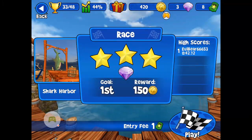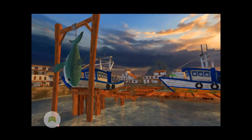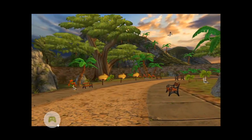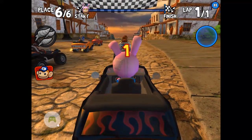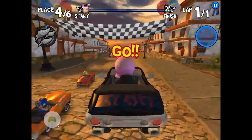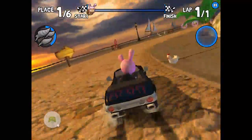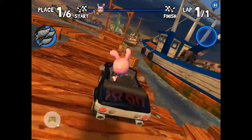Hey guys, today I'm going to show you all the shortcuts that are in races. As you can see, there's one right here — you just go on a ramp and jump off and hit the shark. There are two shortcuts in these races, and one is the shark.